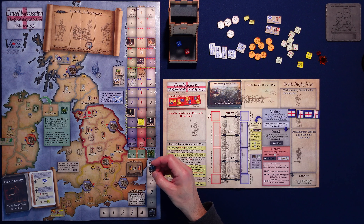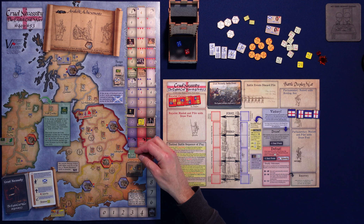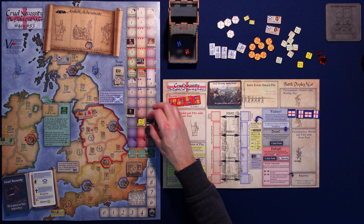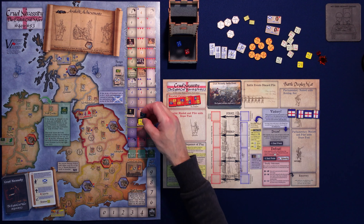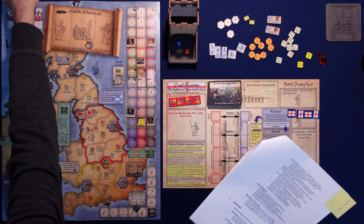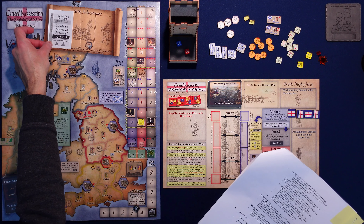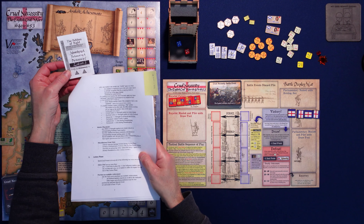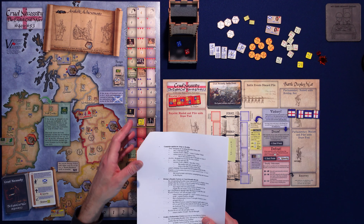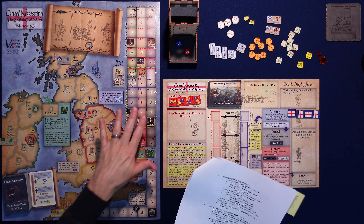That completes the event phase. Now we move to the action phase where I spend zeal points to take actions. You can infuse zeal — pay one zeal point to place a plus one zeal influence marker on any on-map unit; it has plus one strength on one side and plus one DRM on the other. You can purchase an available achievement card, spending a zeal point to buy victory points. It's too early for that.